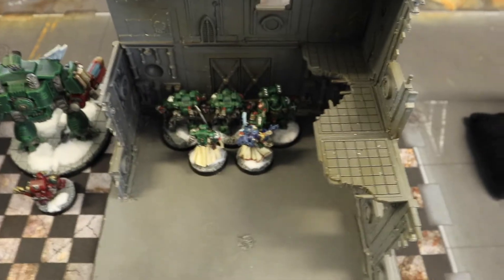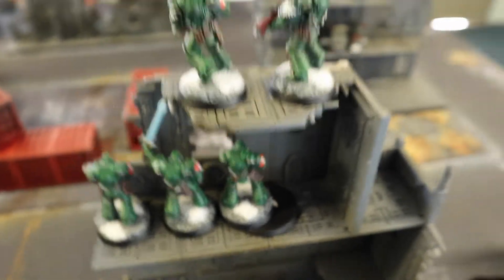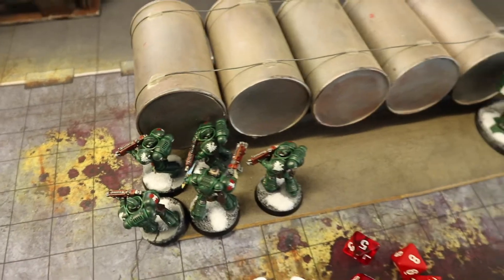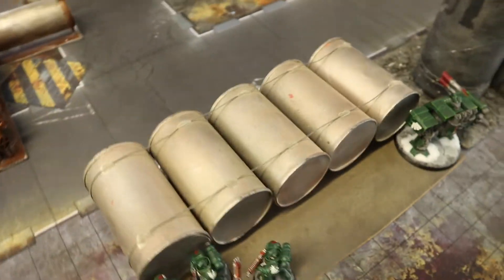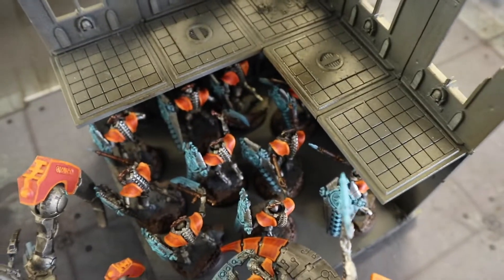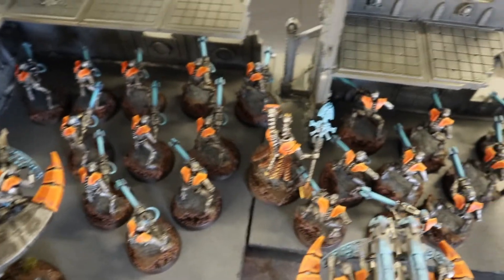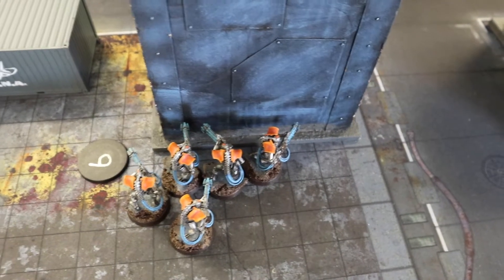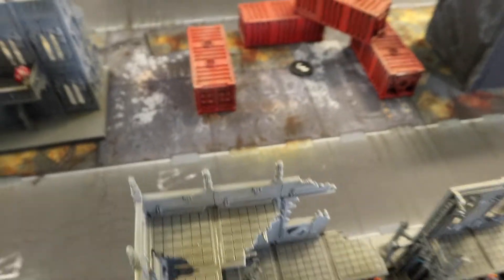Trent has his Whirlwind on the right flank, Aggressors and characters hidden in the center, an Intercessor squad on an objective, Techmarine behind the big fella, and two Venerable Dreadnoughts spread across his line. In reserve he has his plasma squad, a Captain, and the assassin. For the Necrons: two 5-man squads on the right flank, the Command Barge and Triarch Stalker centrally, the 20-man blob with the Cryptech, two Annihilation Barges, another 5-man squad holding an objective, and the Deathmarks in deep strike reserve.